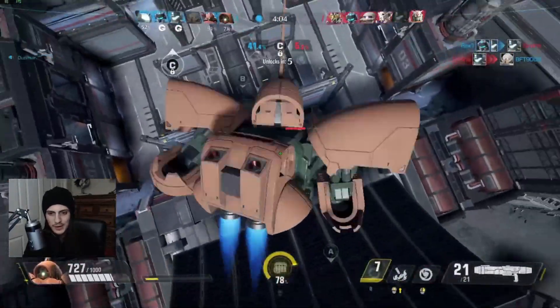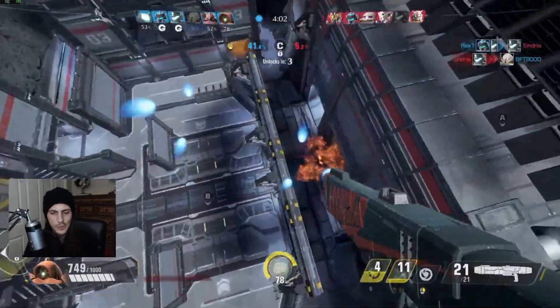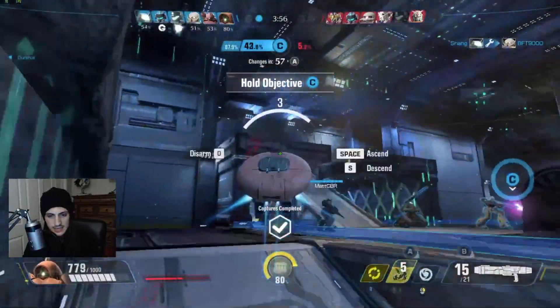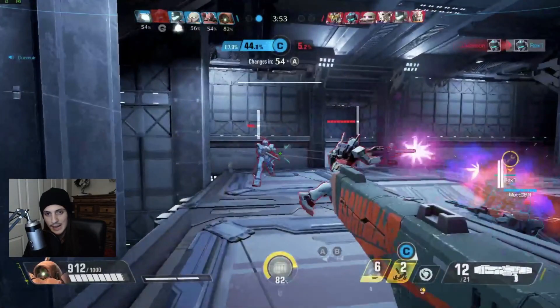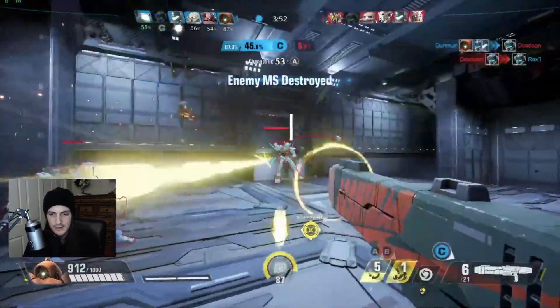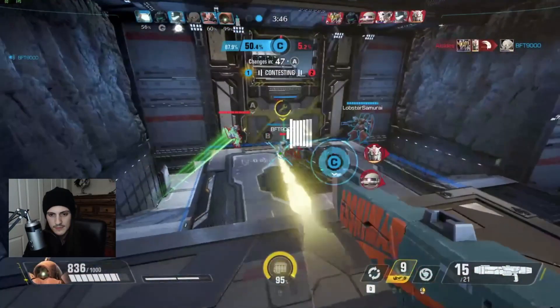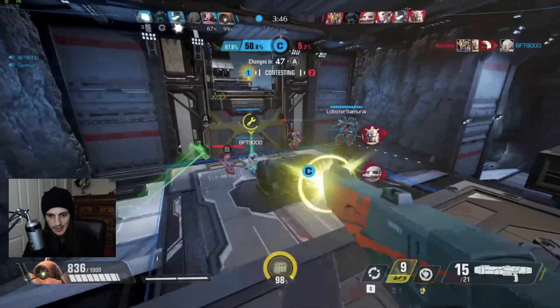Something really important to understand about this map in particular: the further out you go, the more time it takes to get to the objective. On a map like C, that basically means there's only one fight happening. As a side note, this high ground is the most advantageous spot on C — make sure you're contesting it. If that Pale Rider and RX-78 are left to just stand here, we're probably going to lose.